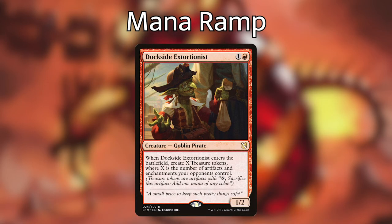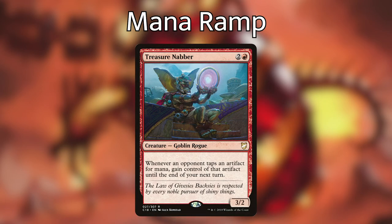Two creature ramp inclusions: Dockside Extortionist — when it enters the battlefield, create X Treasure tokens where X is the number of artifacts and enchantments your opponents control. And a two and a red creature — whenever an opponent taps an artifact for mana, gain control of that artifact until end of your next turn.